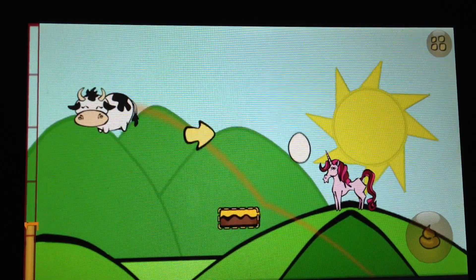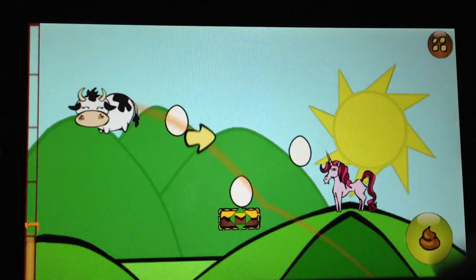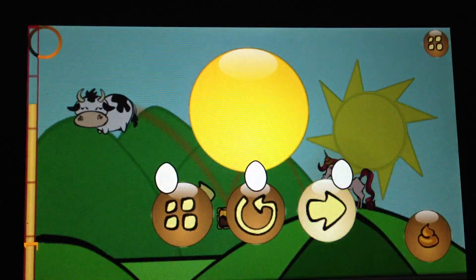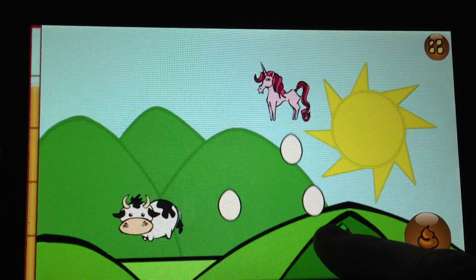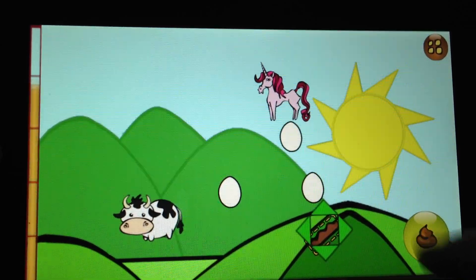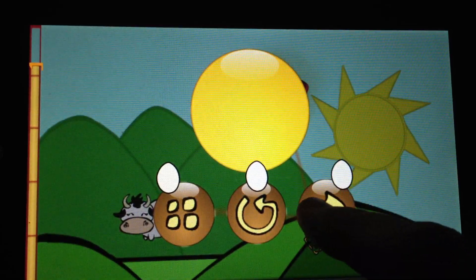Almost — and there we go. One more tutorial level. This one's at an angle. The green bouncer bounces faster than the yellow bouncer. Red bouncers stop the plop. And that's how you play the game.